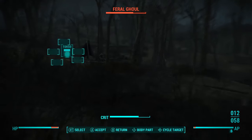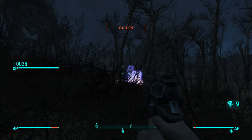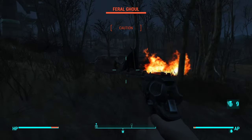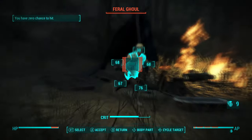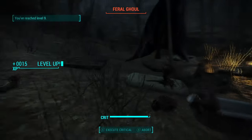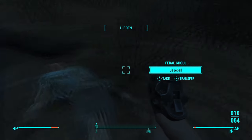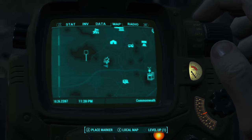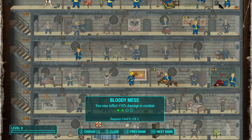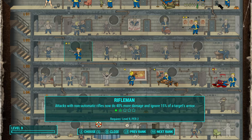All right, how many feral ghouls are there? Hello there — let's grind up a critical on you. Oh, and we got a level up! Yay! The feral ghouls got those scavengers. With that level up, let's pick our next perk. Bloody Mess rank two has become available but also Rifleman became available as well.